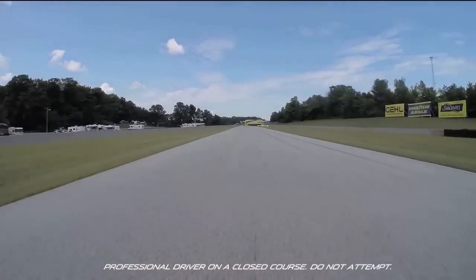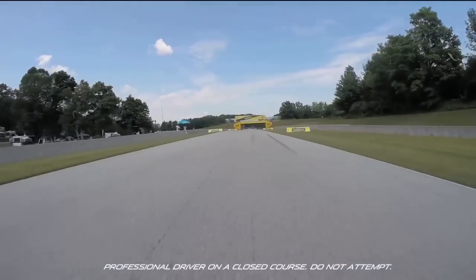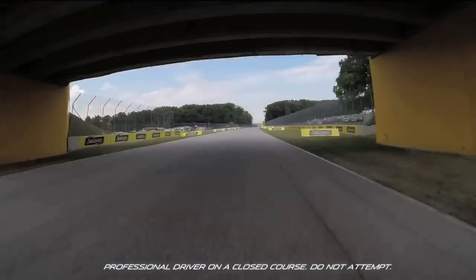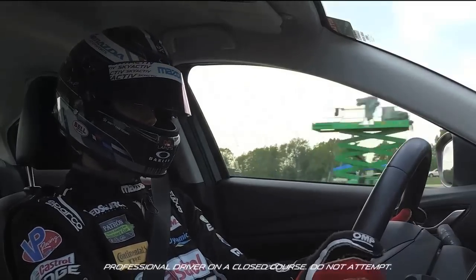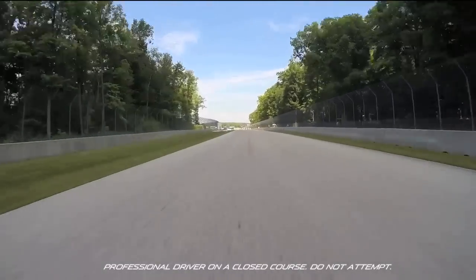We fly down from turns three all the way to turn five — this is a good spot to talk to your crew, let them know what the car is doing. Just a fantastic racetrack. As we head down, this is where you're going to set somebody up for a perfect pass, all the way back up to top speed, which is again in the range of 160 to 170.